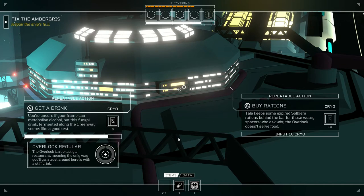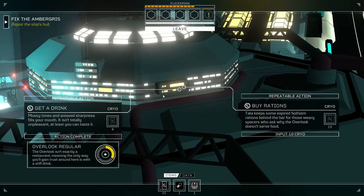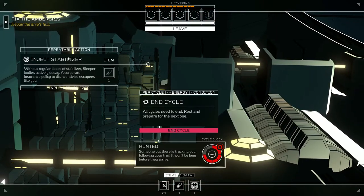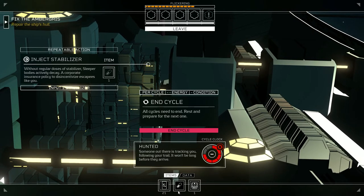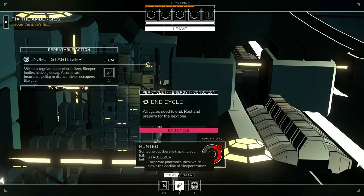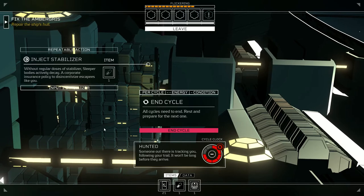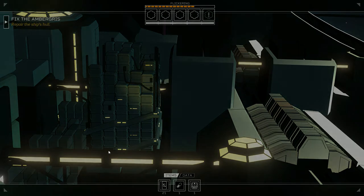Hard to waste money on this, but — I want to gain energy, that's cool. I could inject stabilizer but I don't think I want to do that just yet. I want to go down one more level and then see if it'll jump me back up instead of wasting it. Two more cycles before I'm hunted — it's getting bad.